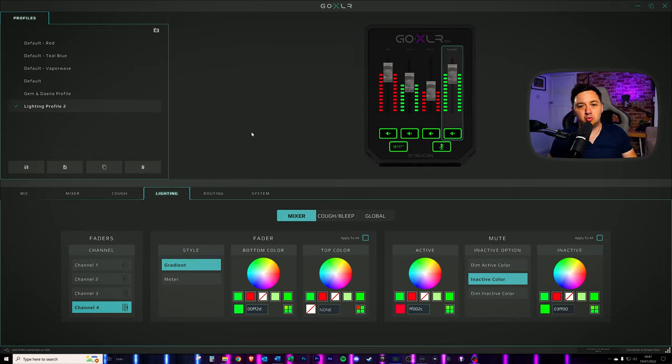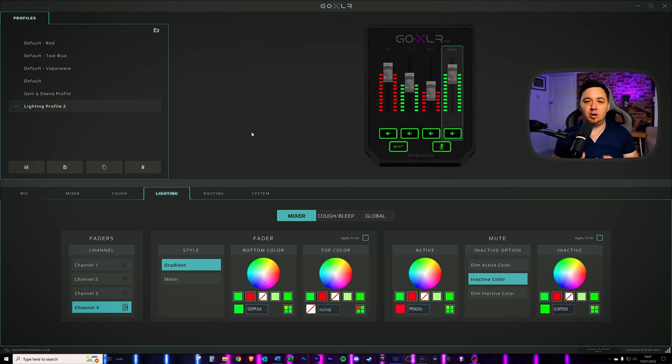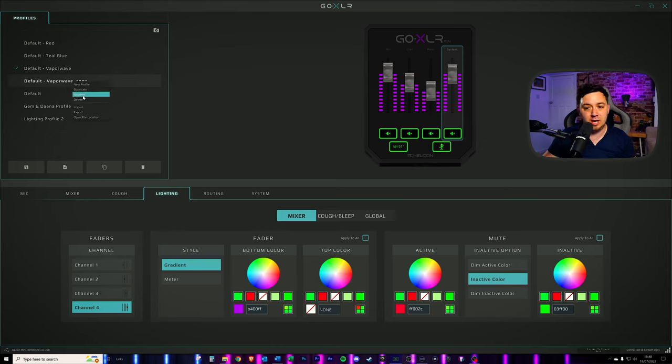One great use case of this is tip number five — setting up a sleep profile for your GoXLR. If you've got a GoXLR, you may have noticed that it doesn't by default turn itself off at nighttime, because it's still powered from your PC even when you turn off your PC. However, if you set up a sleep profile, you can enable your GoXLR to have the lights completely turned off. I'll show you very quickly how you can set this up. First, we're going to go back into the default profile — this is my normal GoXLR profile. I'm going to right click and duplicate that profile and rename this 'sleep.'